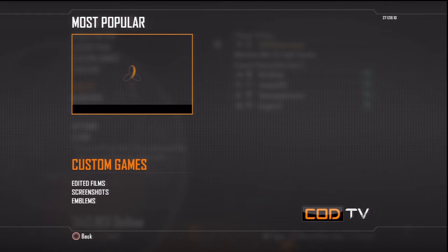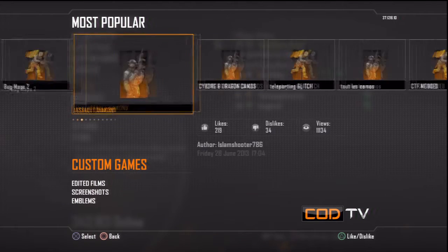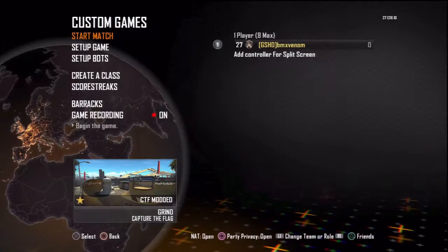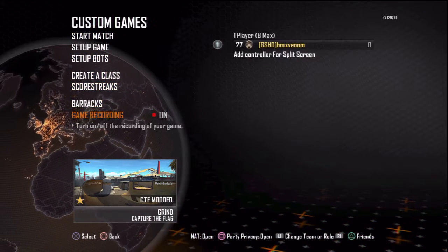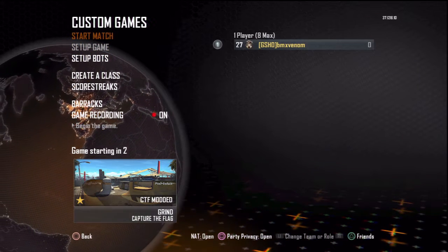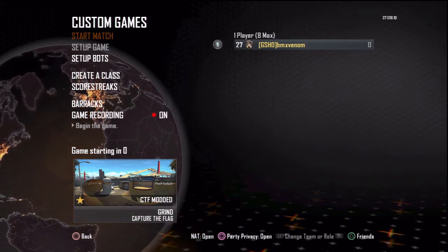What you'll need to do is have the CTF modded or CTF glitch custom game. You can get this by going on COD TV, then going on most popular and custom games and finding it from there. It's the same for Xbox and PS3 — the game mode or custom game might just have a different name.